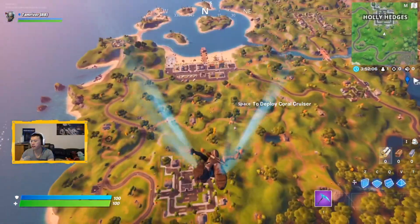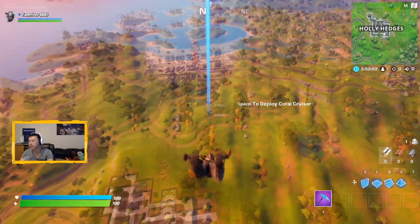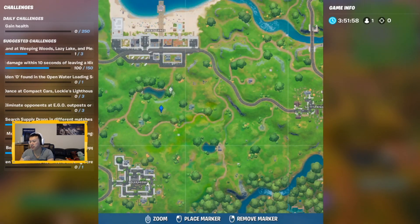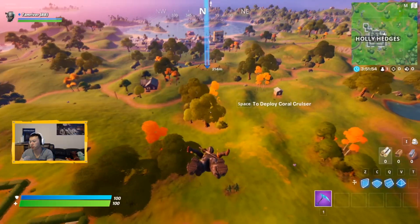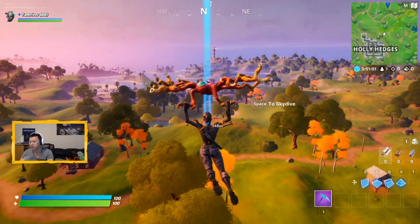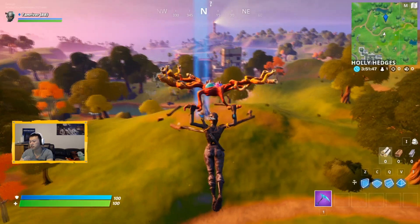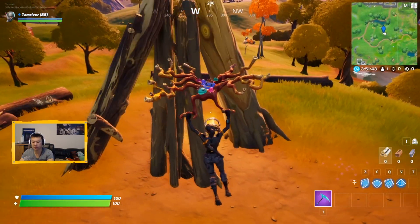Last but not least, Timber Tents. Timber Tents is right by Sweaty Sands. Right by this little poolside — if you go just straight down, vertical from the pool, you will see Timber Tents, right in between the pool and Holly Hedges. Easy as that.